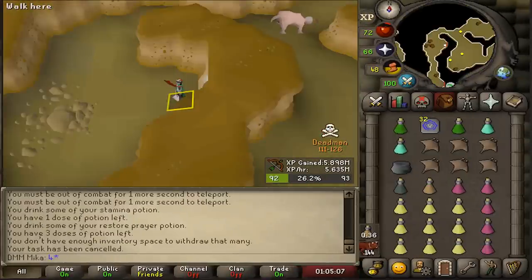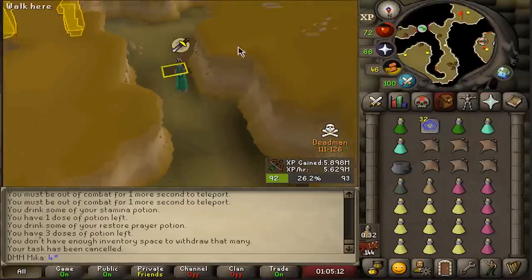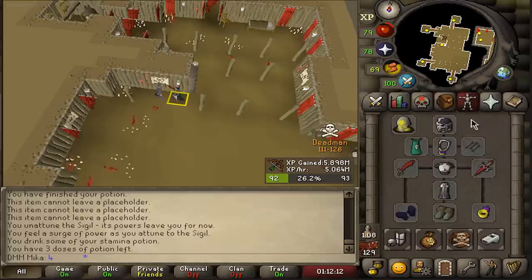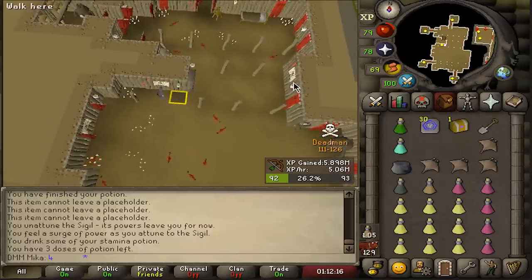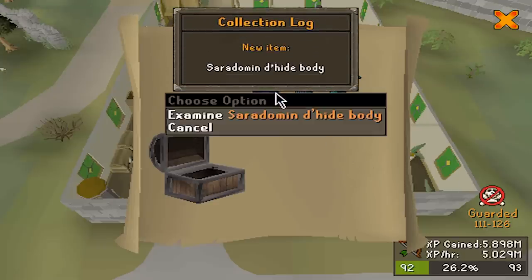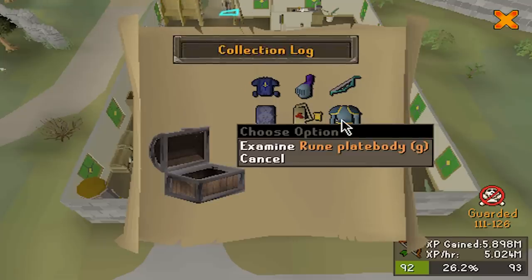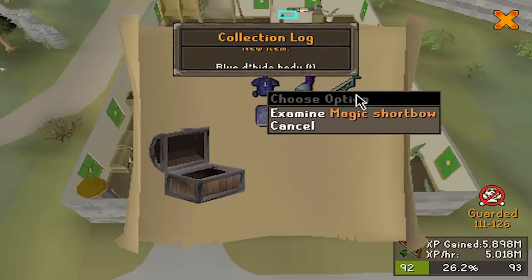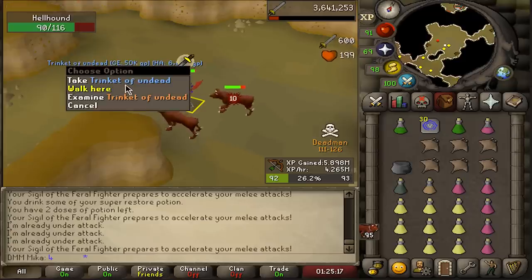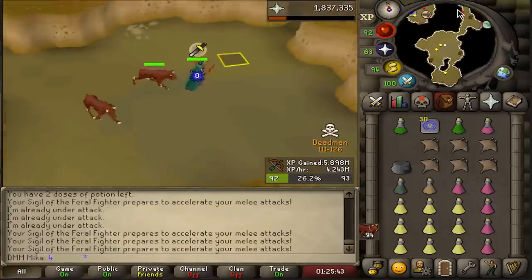I cancelled steel dragons — hellhounds! Hellhounds are an insanely good task so we'll absolutely enjoy this one. Casket instantly — let's get it! Is deadman mode this crazy? What did I just get — Zaryte dhide top, dragon boots ornament kit, rune platebody — bro we got everything! That's an incredible drop.